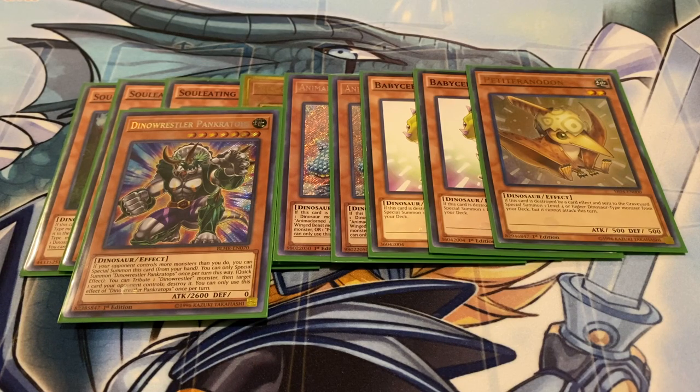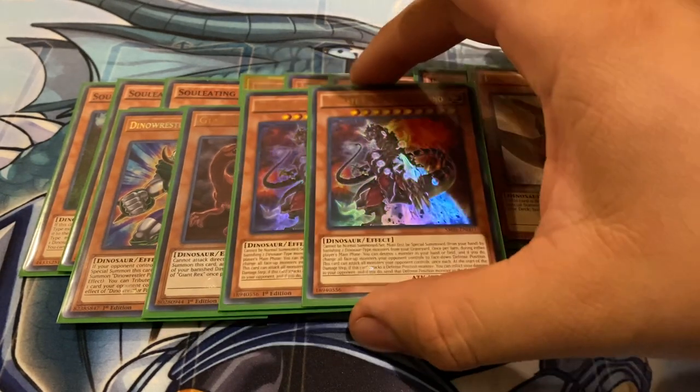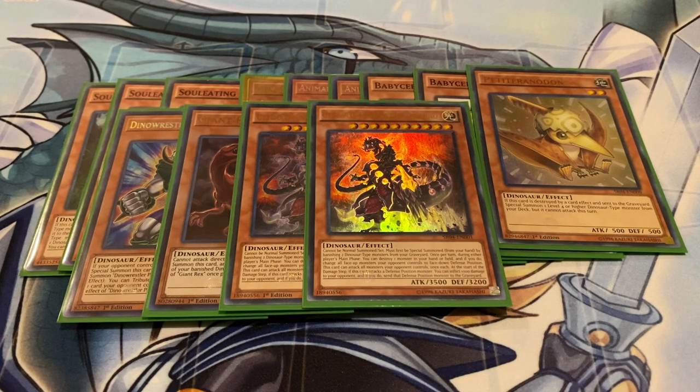For my one-ofs: one Pankratops, since it's a free special summon as long as your opponent controls more monsters than you do. One Giant Rex. And of course, two of the big boy, Ultimate Conductor Tyranno. I'm not running Dogran simply because one of the best decks right now is Lyrilusc Tri-Brigade, and I kind of want to see what I'm up against first so I can plan ahead. But overall, as long as I can out their board I should be fine. The only thing you really have to worry about is just the Barrier Statue. But again, if you have the right cards in hand, you should be able to push through.